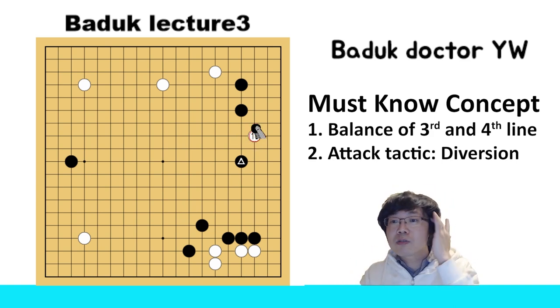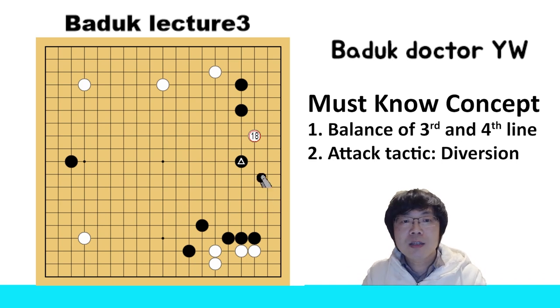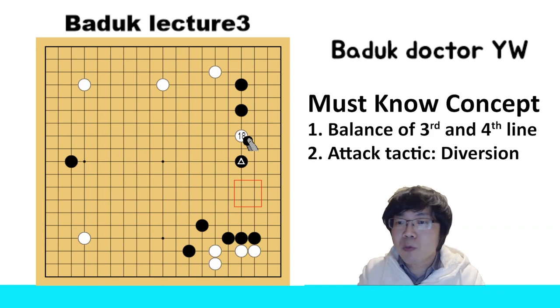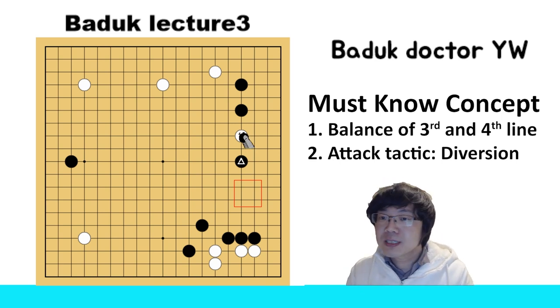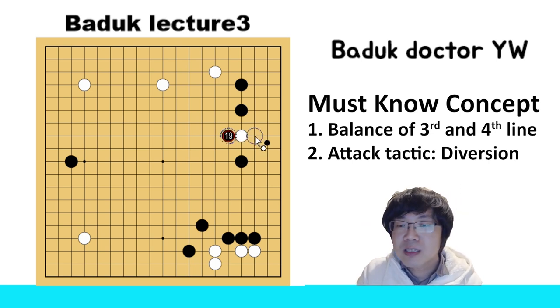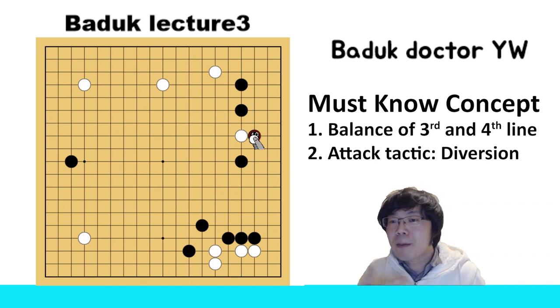Now I can show you one more thing. Normally when you have a handicap game, white might have some tricky invasion. White might play this move. Normally when white plays a handicap game, he might use something like that. But this is not really common and not really good — if black responds the right way. Then I'm gonna teach you how you can do that. First, what we shouldn't do is the attachment on the left-hand side or right-hand side. Those are really common mistakes people are making.